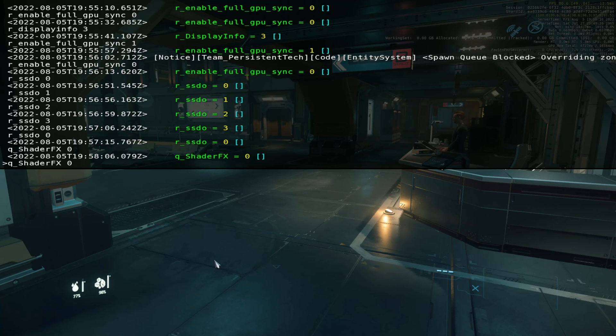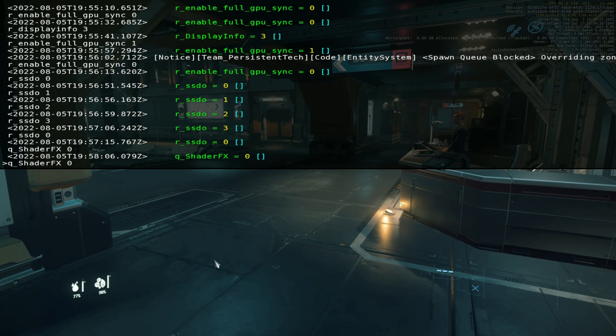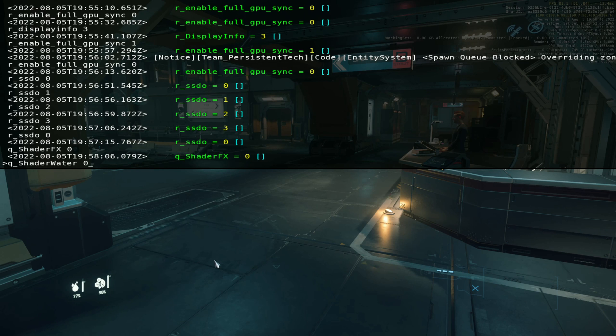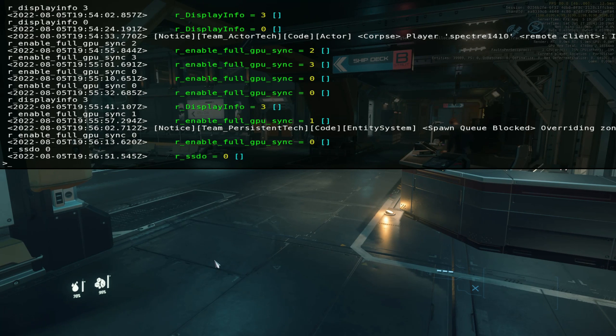Next up we're going to enter Q_ShaderFX 0. On mine I have it set to 1 because I have a bit of a stronger computer rig and it can handle it. Next up we have Q_ShaderWater 0, which basically takes away some of the fancy shader effects for the water. And then another thing we can take care of is R_SSDO 0. I'm not sure exactly what this is changing, but it seems to have something to do with ambient occlusion.